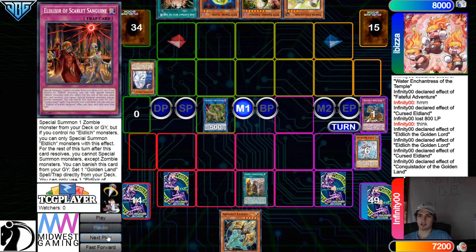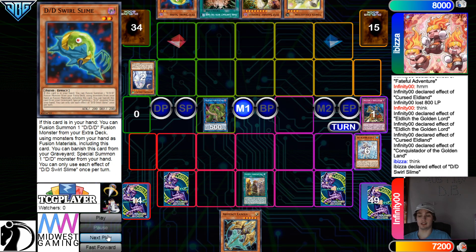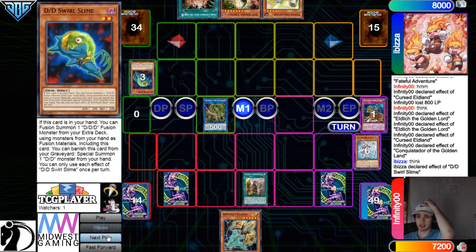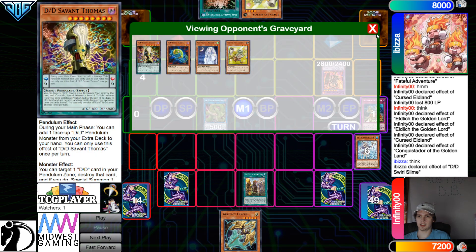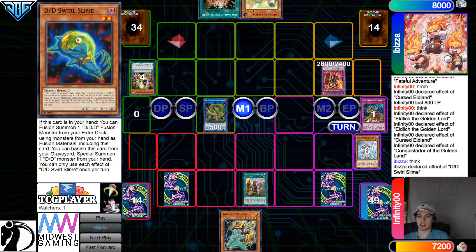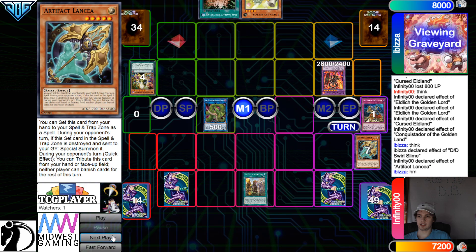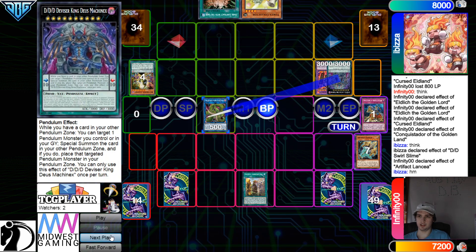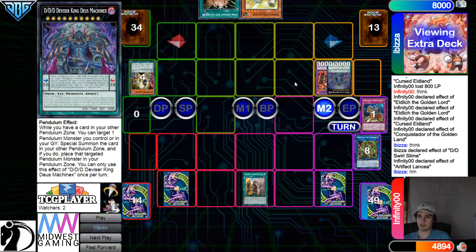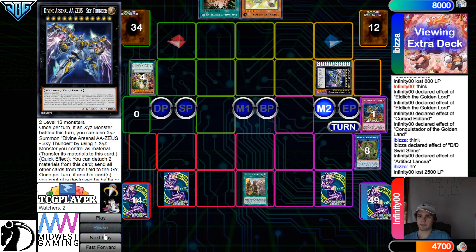Draw Gate. Main phase — that Gate definitely helped out the hand a lot. Swirl Slime, get rid of itself, and Thomas — bring that out. I feel like they're going to Lancia here to stop Swirl Slime. Yeah, Lancia there. Now the opponent has to think here — they're going to go for the XYZ so that way they can Zeus.